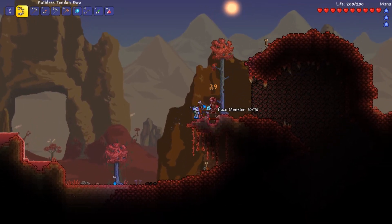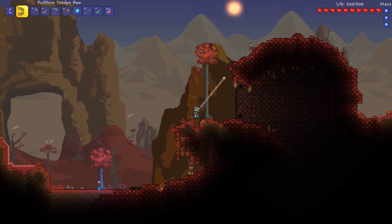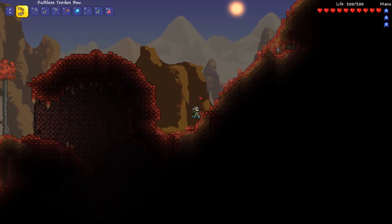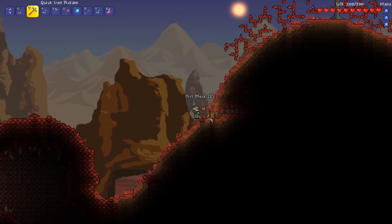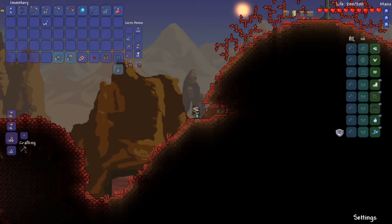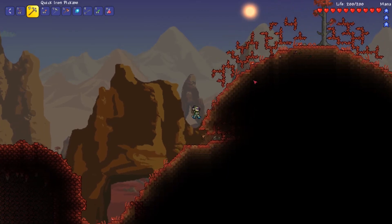Remember, this is my first time playing this game, so I'm always encountering something new and the game throws a lot of new things at you at each turn. I'm picking up dirt blocks to expand the sky bridge I'm building — it's quite long. Looking at the map, I can see the sky bridge stretching from my spawn point, and I'm almost at the edge of the map.